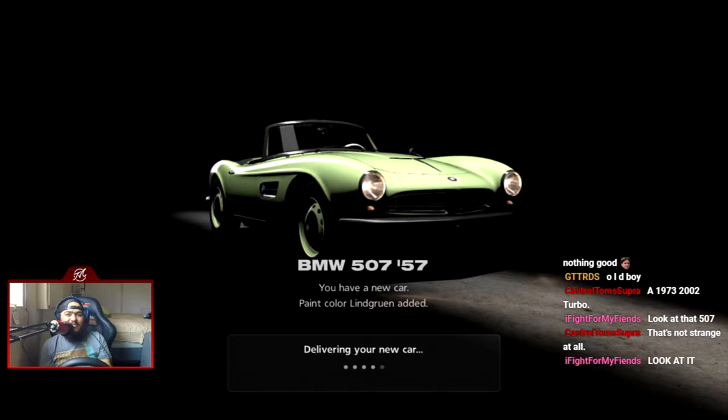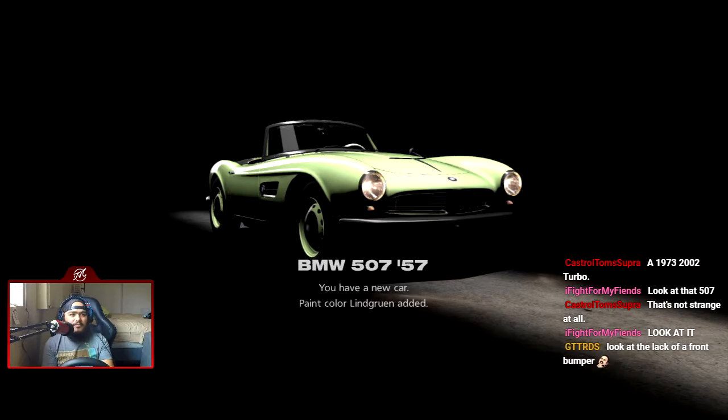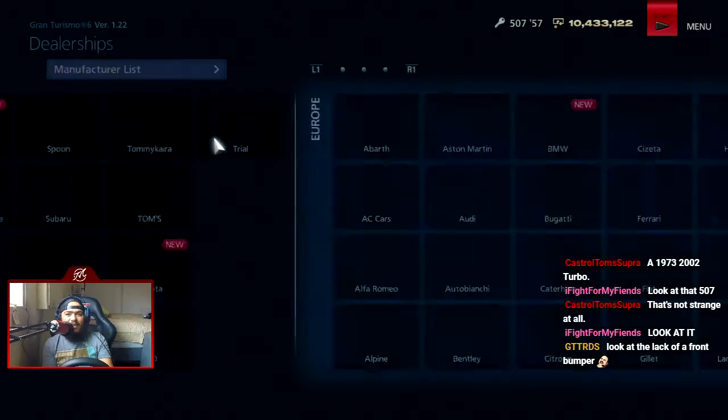A 1973 BMW 2002 Turbo — I'm using that in GT4, I don't know where, but we will use it. I bought it in green. I don't know why, I kind of like it in green — kind of reminds me of a lime.